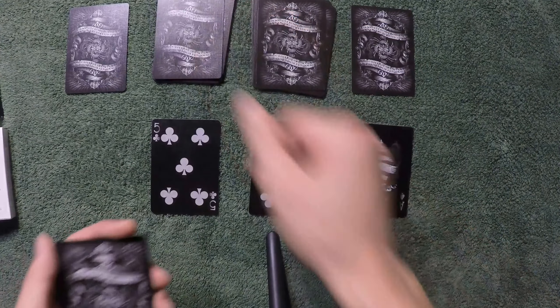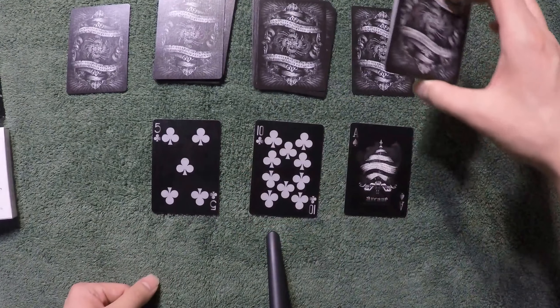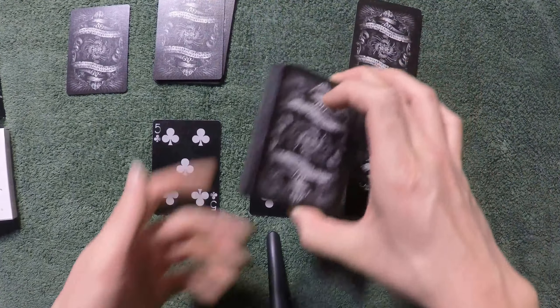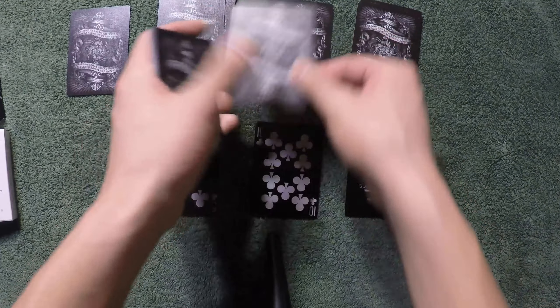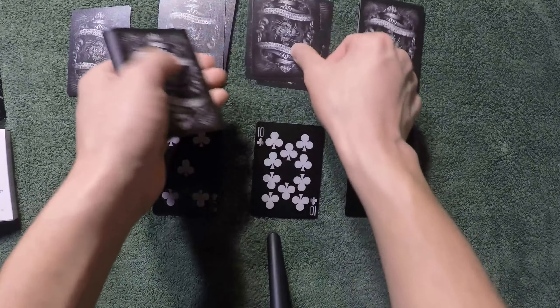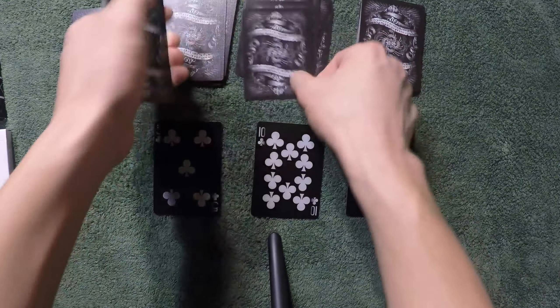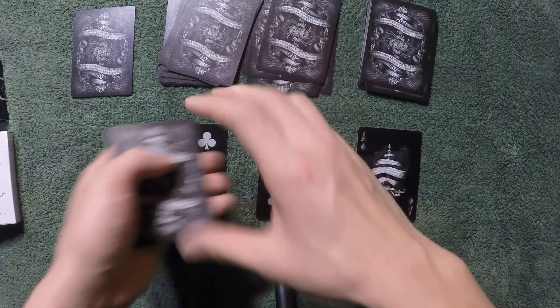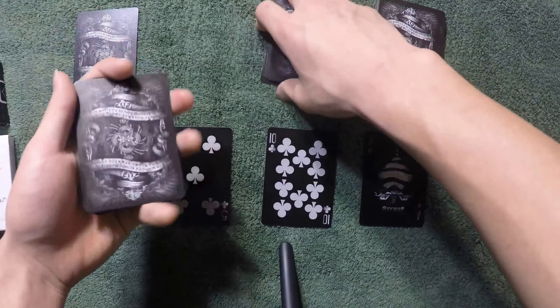And place a card on each other pile, like so. And drop the pile remaining on the original spot. Again, for this pile it would be 10 cards — 1, 2, 3, 4, 5, 6, 7, 8, 9, 10 — and place one card each on different piles. And do the same thing with the last one.